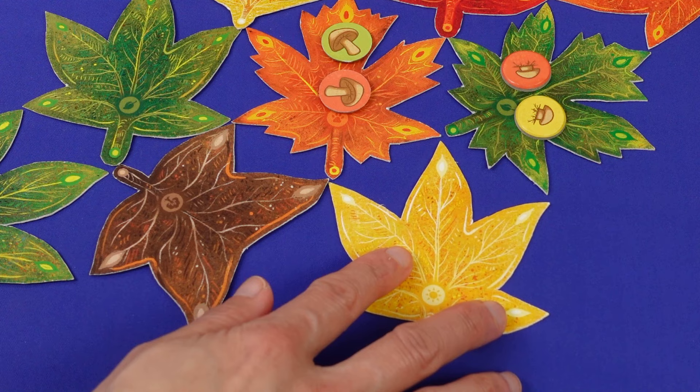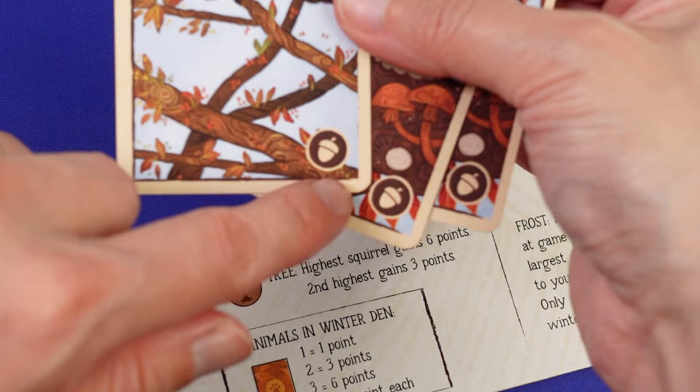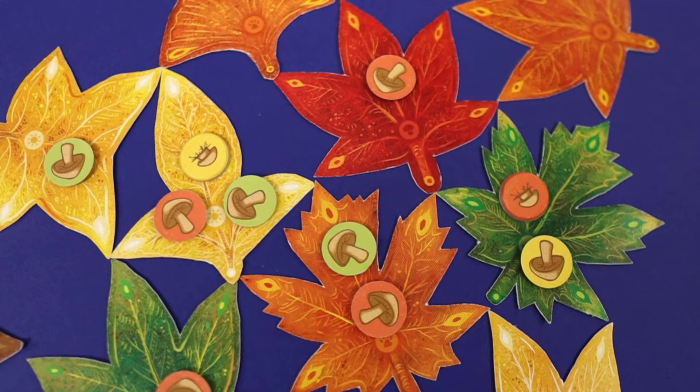Let's see a leaf placement example. By placing this leaf here, you gain two cards, get two animal cards, and move your squirrel up once getting a sun token. When the season marker crosses the winter line, game end triggers. Quick, save one more group of animals. Score your acorn tokens and tags, animals, and connected mushroom groups.